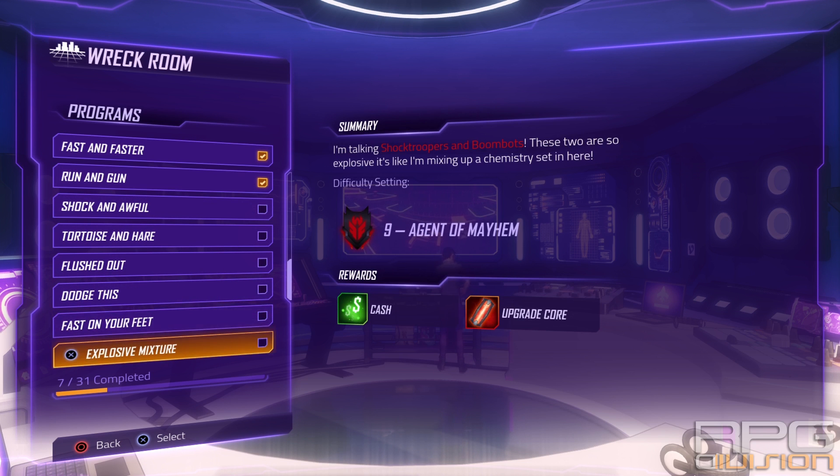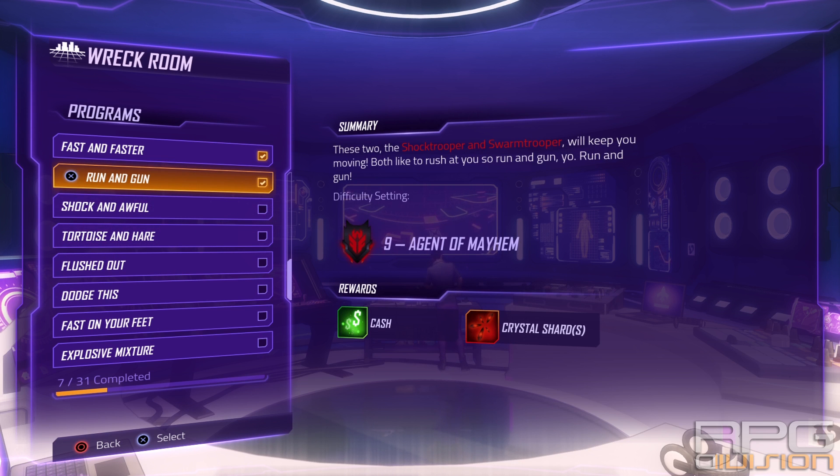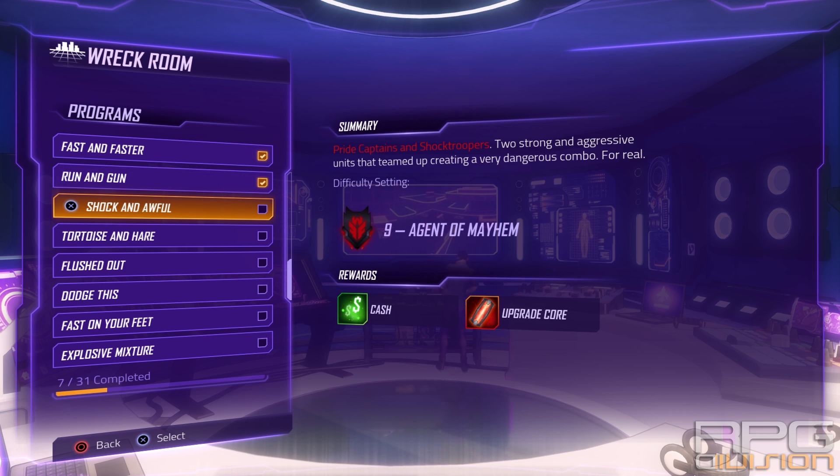When you repeat the same mission over and over again, you will get one crystal shard, so you can farm shards here. Ten crystal shards equal one upgrade core. Upgrade cores that you would normally receive in certain Rec Room missions will be replaced with a crystal shard upon completion.